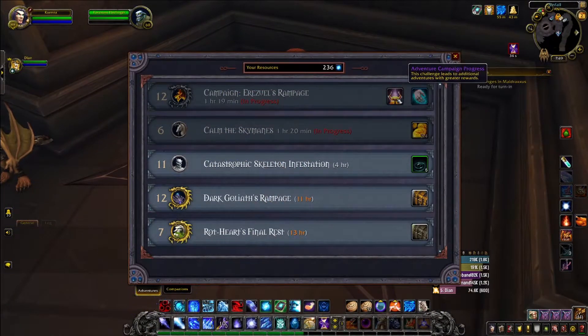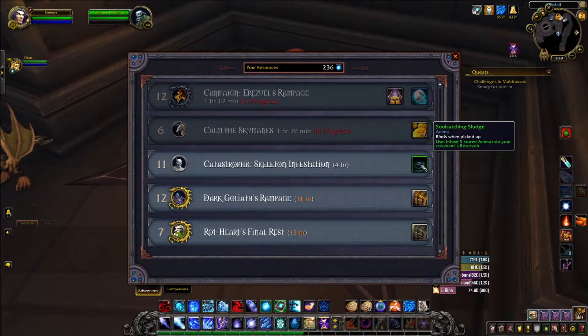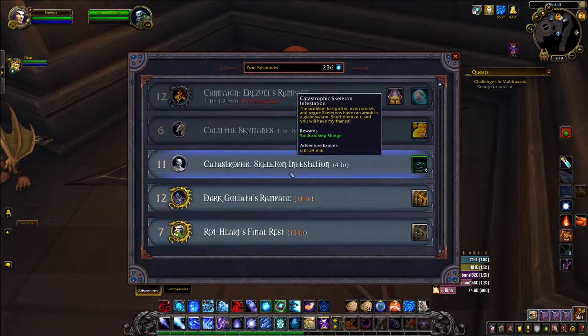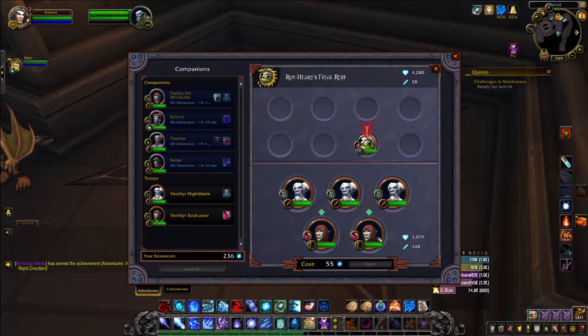Another familiar thing for people who have played World of Warcraft before is the command table, where you can get these little champions — almost like chess pieces — and send them on adventures. You can get different items like money, cosmetic pieces, mounts, and anima, which is a new currency in the game. You take these champions, put them on the board, and depending on where you place them they'll do damage to certain enemies. There are strategies you can implement — I haven't figured them out yet, but I'm sure someone has.